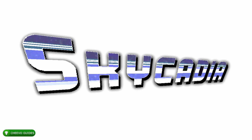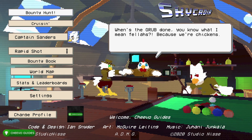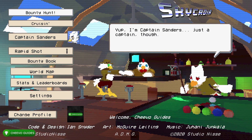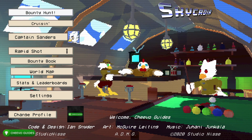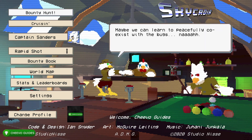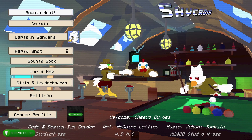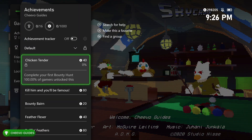Welcome back, this is another achievement guide. Today we're focusing on Skycadia. This game was published and developed by Studio Nisei, released on January 22nd, 2021, for $9.99. You'll be able to get most of the achievements in about an hour, however there's an achievement related to playing for two and five hours.